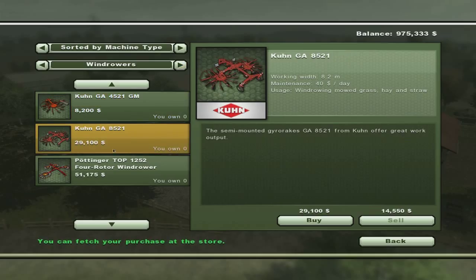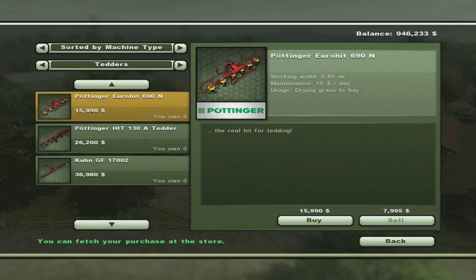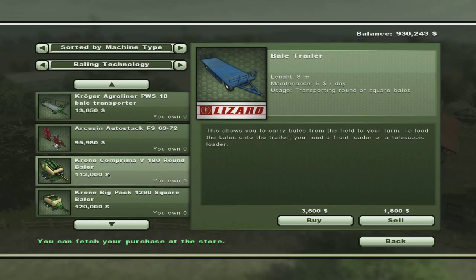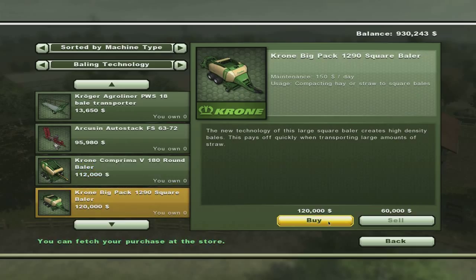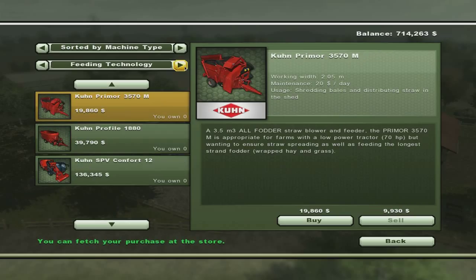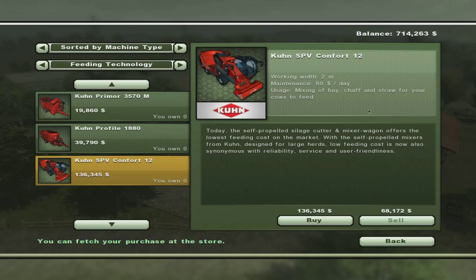We're going to need this wind rower. We're going to need this tedder. We're going to need this - it does square bales, right? Yep. And that's round bales - glad I read that. This really cool auto stacker - man, it's good to have money, just buy everything. We need this guy and this is to make the mixed rations, which is what the moo cows really, really like.